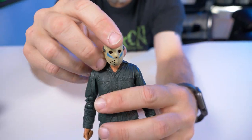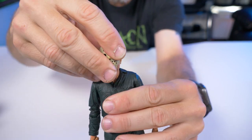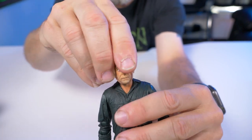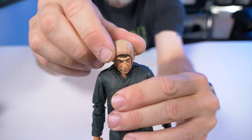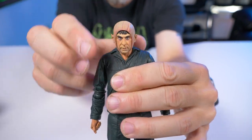Now let's talk about articulation. Starting at the head — it looks like it's on a ball joint. We have the standard up, down, left to right, and a full 360-degree rotation.